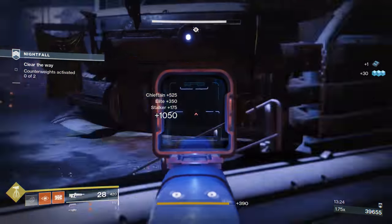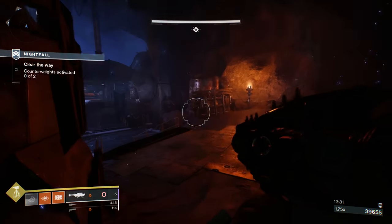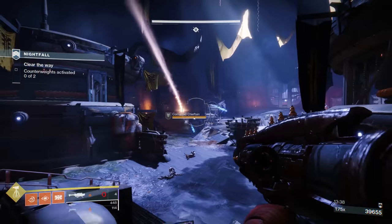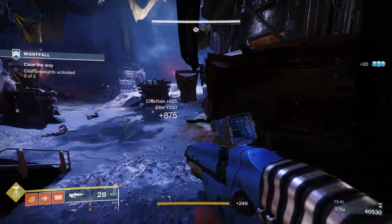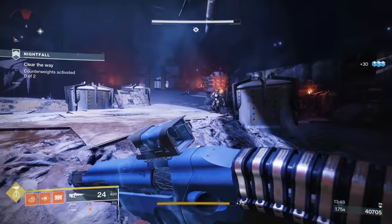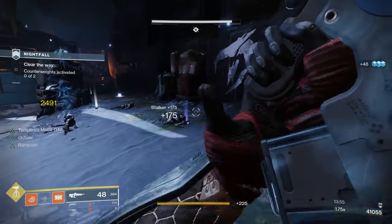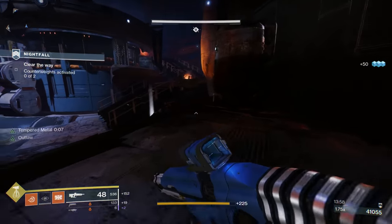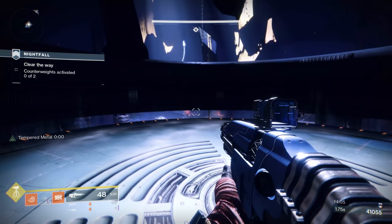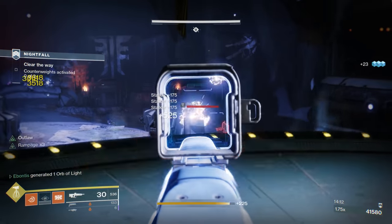That dude had a solar shield so I could have dropped him otherwise. It's the chieftains that ruin your day — and that right there is why you do not make this an arc singe, I promise you. Make sure things are clear, hit the platforms. That was overkill but still fun. Shoulder charge is at least powerful again — it kills in PvP in one shot and it actually hits really hard in PvE as well.